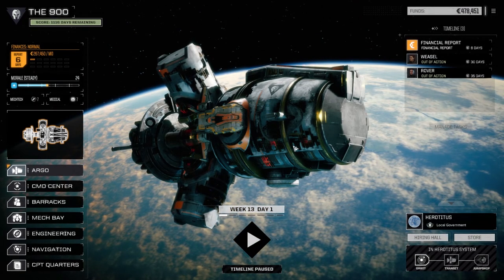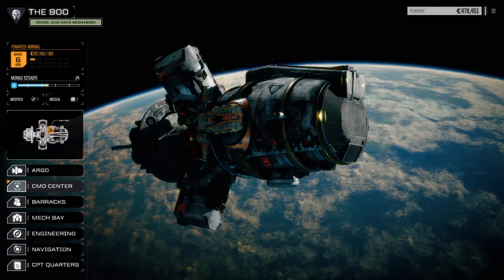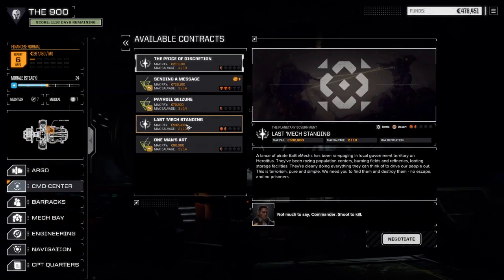Hey everybody, welcome back to another episode of the 900. So today we're just going to jump straight into a mission. We already know what we want to do here, so we're going to go and do the Last Mech Standing.